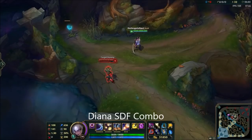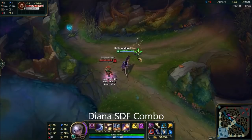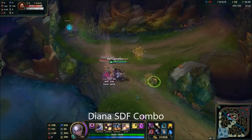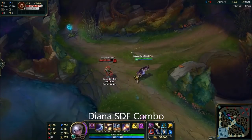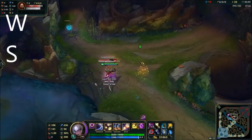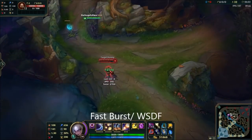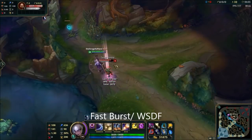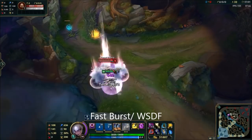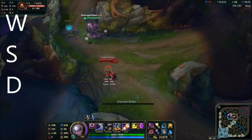This is actually quite useful on a lot of champions, but it's really important on Diana because of the next combo, which I'm going to call the fast burst combo — or WSDF if you just like letters. The fast burst combo is about the fastest combo you can do on Diana, especially if you're coming from a bush. It's basically the SDF but using your W beforehand, so the combo is: hit W and then just do the SDF.